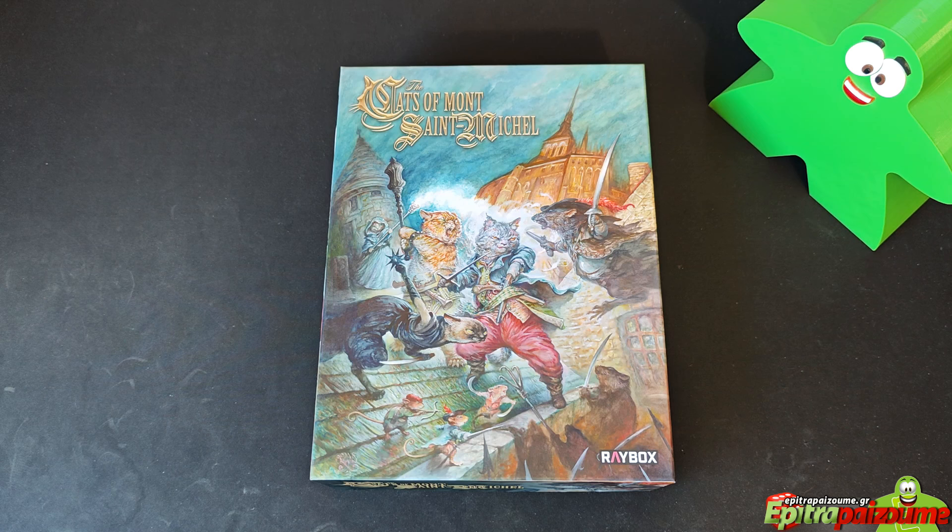You will be playing directly on the spiral-bound scenario book and using 12-sided dice, which are used for combat and collecting cards for loot, skills, and powers. The game plays out over a series of linked scenarios forming a campaign and an ongoing story.